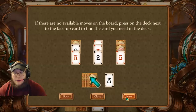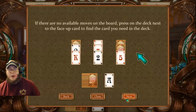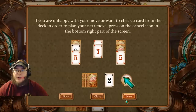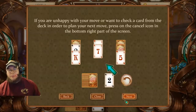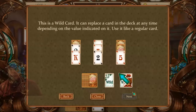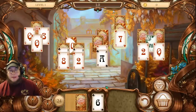You can remove a card from the board and place it on top of the card next to the deck if it's higher or lower than the other. If there are no available moves on the board, press on the deck next to the face-up card to find the card you need. If you are unhappy with your move or want to check a card from the deck to plan your next move, tap the cancel icon in the bottom right. This is a wild card — it can replace a card in the deck depending on the value indicated on it. Use it like a regular card.